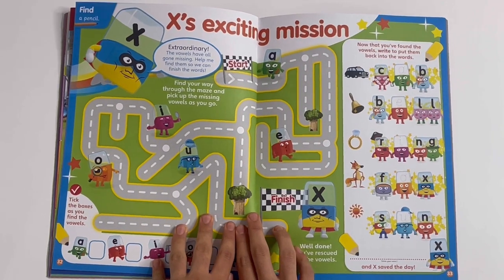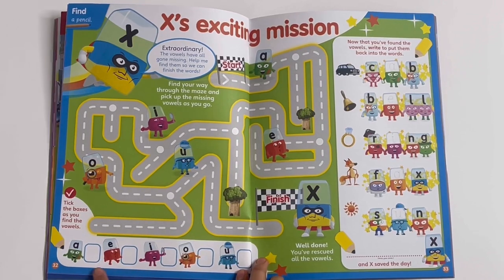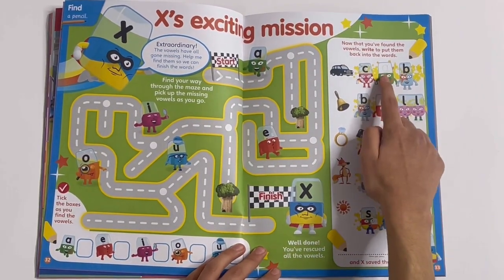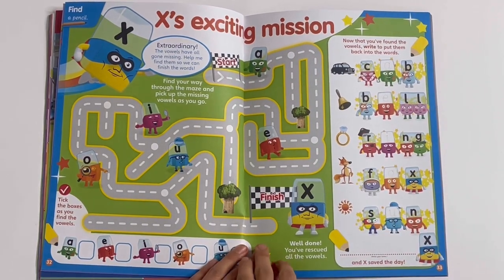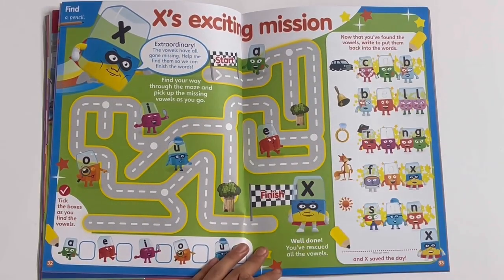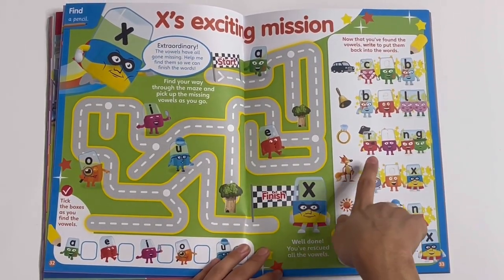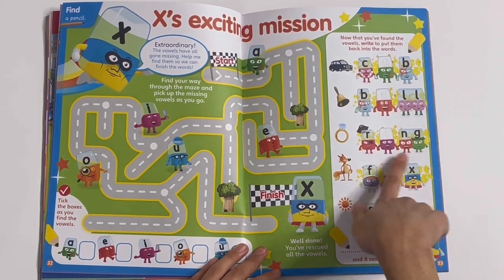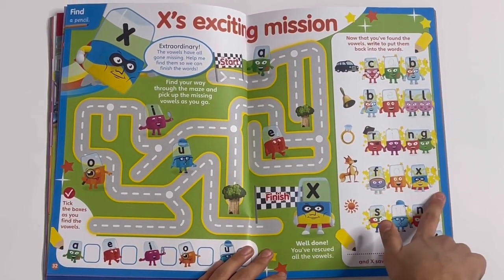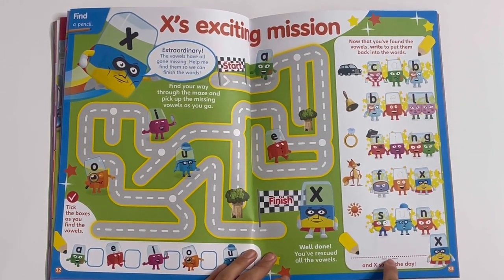X's exciting mission — find your way through the maze and pick up the missing vowels as you go, and tick when you've found them. You can also make these words and trace the letter of the vowels in each word: C, A, P — cap, like a taxi. B, E, L — bell. R, I, N — ring. F, O, X — fox. S, U, N — sun. And you can write your name here.